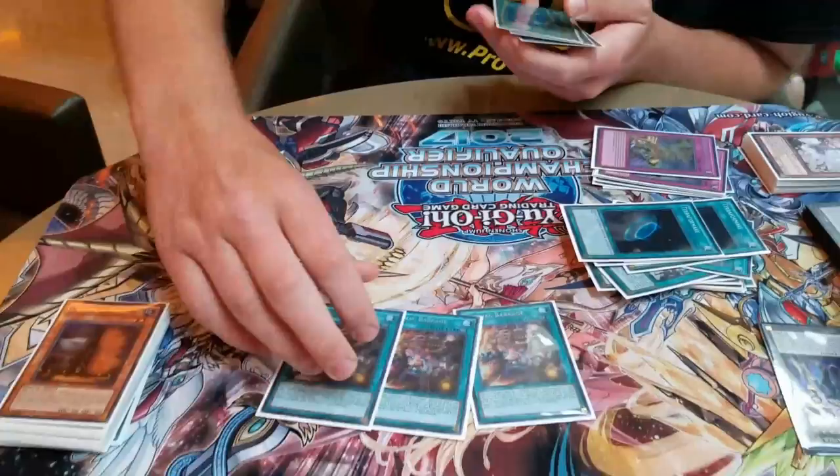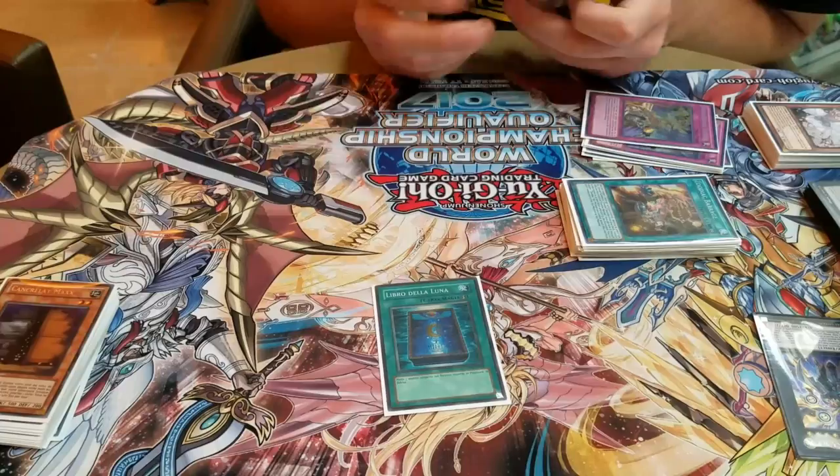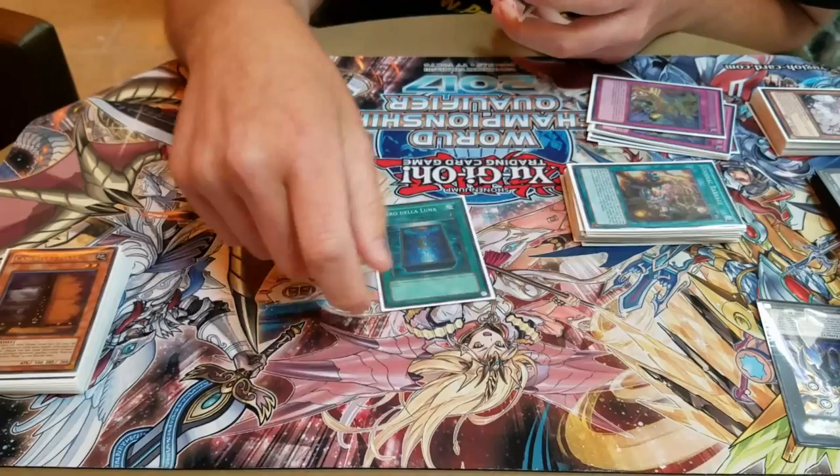Triple Barrage — that card's insane as well. And I played Book of Moon. It's just really versatile. Game one I sided it out basically every game — not because it's bad against certain decks, but just because it's the most middle-ground card for game one. You know, flipping the Drytron down, or setting it and using it defensively — it just does the most game one.